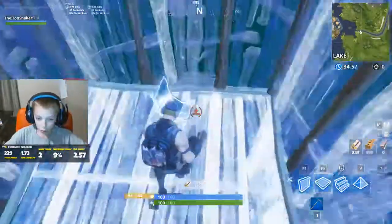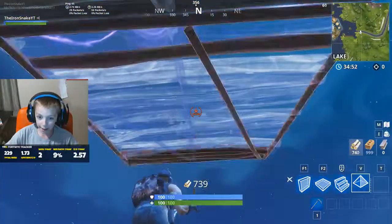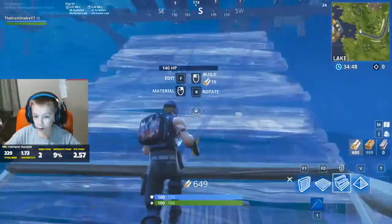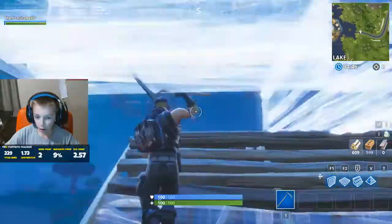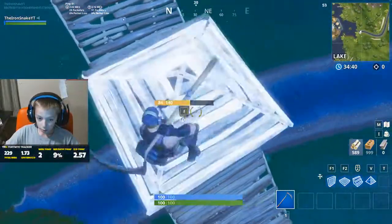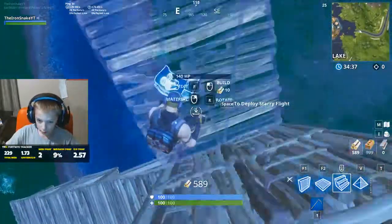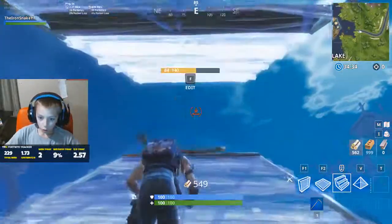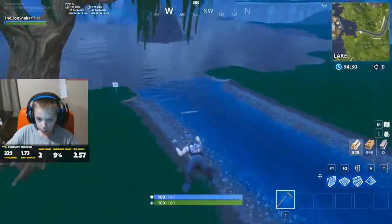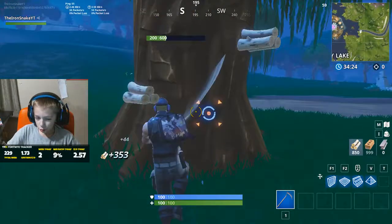You turn around, you build a one by one like that, or however you get that. You go like this, build one up, turn around, and you can get high ground like that. Or you can try doing this and then kill him like that. But there's definitely other ways you can do it.